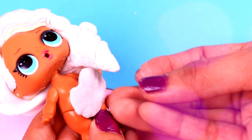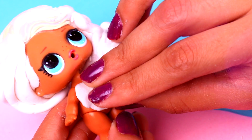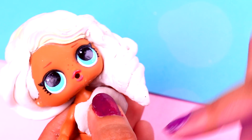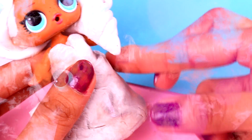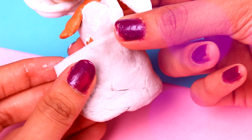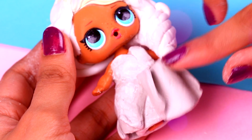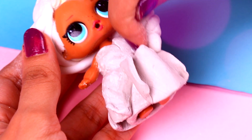Now it's time to design the bride's dress. We are going to divide it in two parts. First, put clay on top of her body from the shoulders to the belly, then continue with the bottom. For this part, try to design it like skirts and wrap it around the legs. Attach another layer of clay just to give more volume to the dress — it's gonna look pretty!